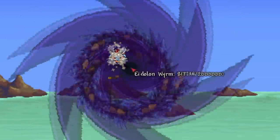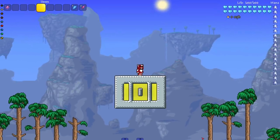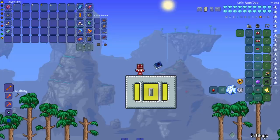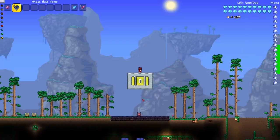Hey everyone, welcome back to another Terraria video! Today we will be seeing if this new weapon from the Juice Mod can kill a bunch of Terraria bosses, varying from vanilla to Calamity. This right here — the Black Hole Tome — can it kill bosses? Let's see it in action.